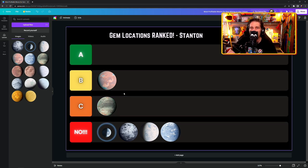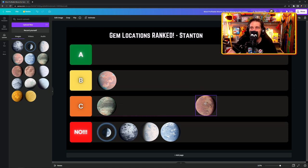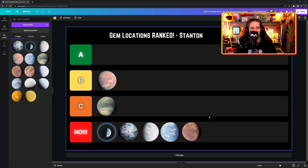This next one is interesting but not for rock mining whatsoever — very little hadonite on the surface. Temperature-wise it's okay, about 20 during the day. Just avoid it — it's great for box missions and stuff, but for rock mining don't waste your time. That's another No.